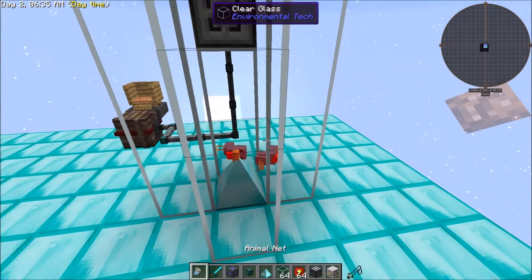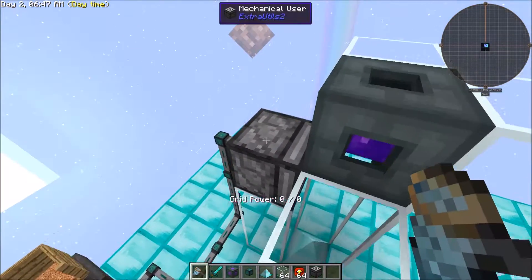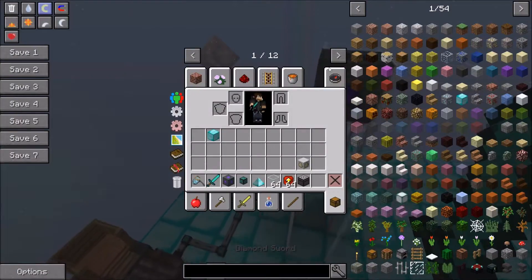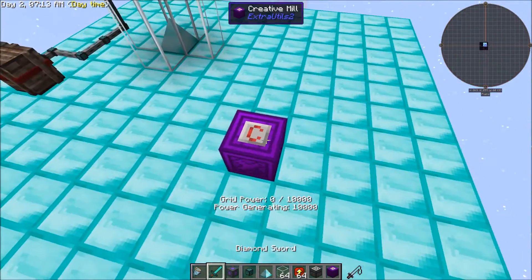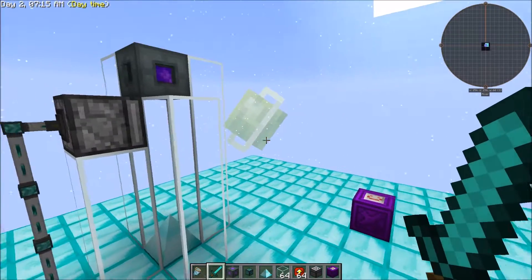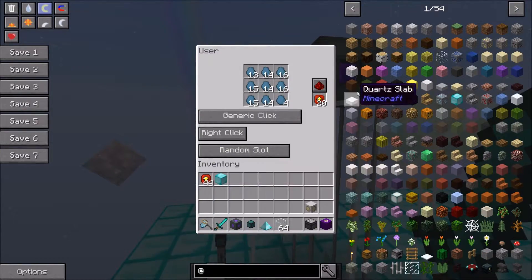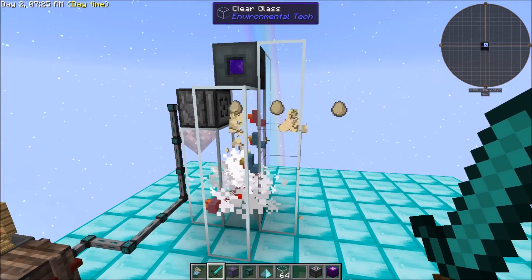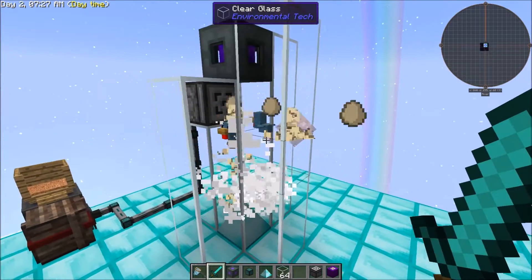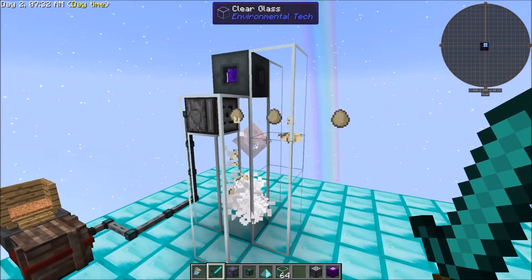Another thing you can do — the mechanical user on its own doesn't require any grid power, but if you want to get into Extra Utilities and get yourself just a little bit of GP, you can throw some speed upgrades into this, and now it becomes the chicken machine gun. It's going to just rip through those chicken eggs about as fast as you can produce them.